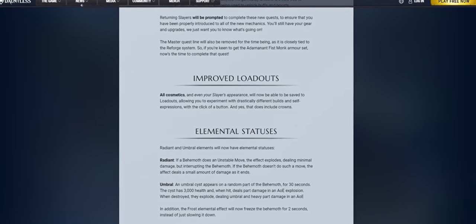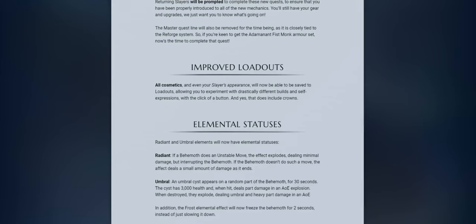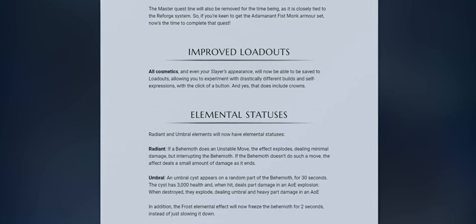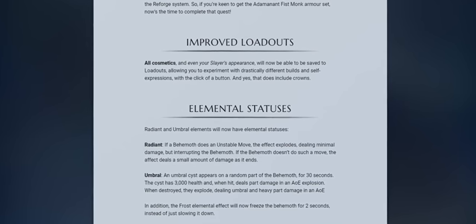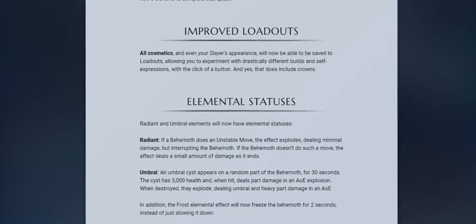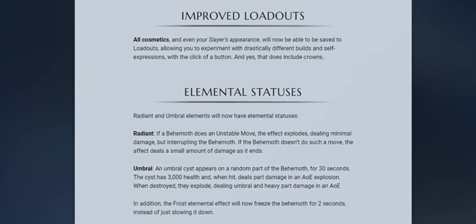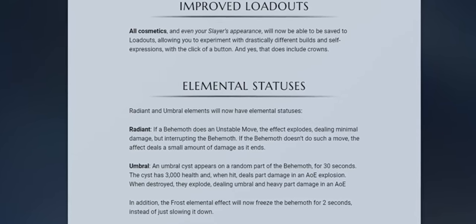Elemental Statuses. Radiant and Umbral elements will now have elemental statuses. Radiant: if a behemoth does an unstable move, the effect explodes, dealing minimal damage but interrupting the behemoth; if the behemoth doesn't do such a move, the effect deals a small amount of damage as it ends. Umbral: an Umbral Cyst appears on a random part of the behemoth for 30 seconds; the cyst has 3,000 health, and when hit, deals part damage in an AOE explosion; when destroyed, they explode, dealing umbral and heavy part damage in an AOE. In addition, the Frost elemental effect will now freeze the behemoth for two seconds instead of just slowing it down.